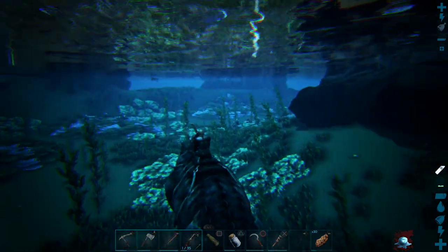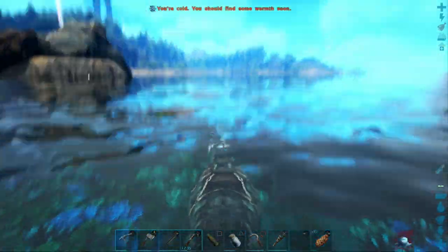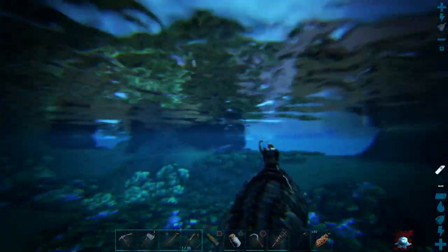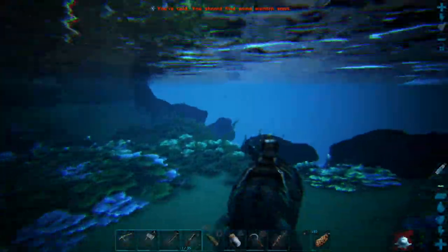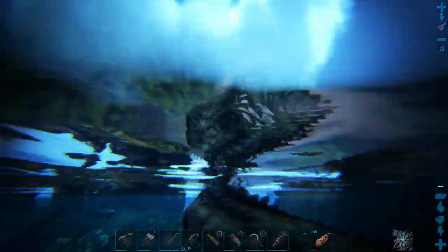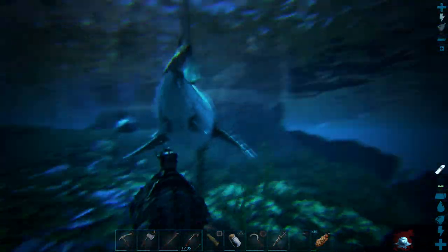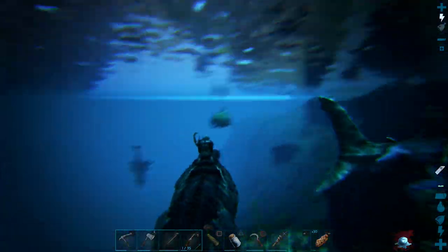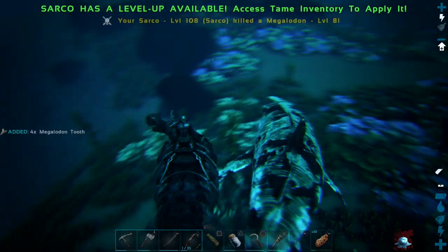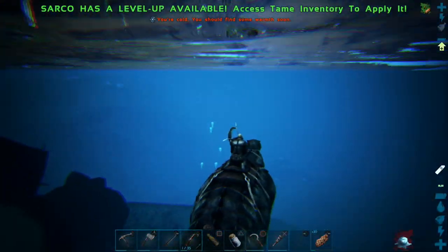I'm noticing the Sarco we're on hasn't lost any oxygen. I wonder if it just doesn't have an oxygen bar. Let's see if one comes over here. It's coming! Let me get some air back — I want to attack one and see what this Sarco is like. Oh wow, we're doing insane damage — look at how bloody that thing is! We are wrecking house! That was a level 8 Megalodon — not incredible, but wow!